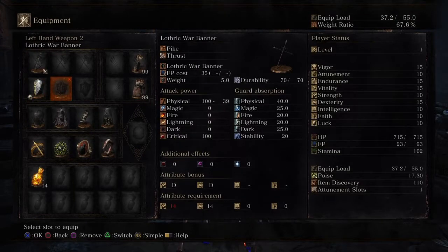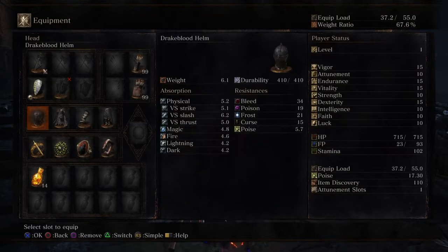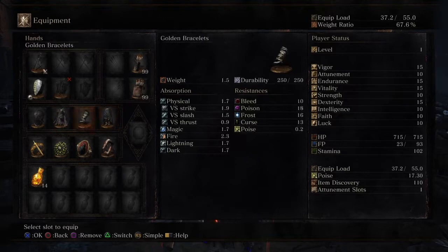This is the weapon I was using — my longsword. This is the armor. Armor doesn't really matter, it's more for fashion.